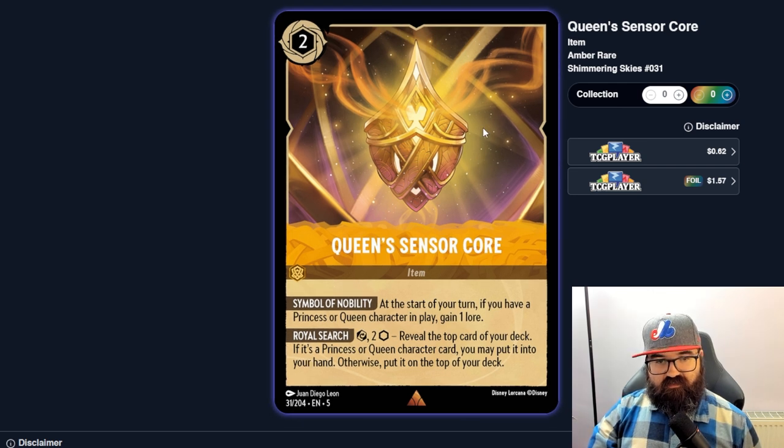Queen Sensor has the core nobility symbol — at the start of your turn, if you have a princess or queen character in play, gain one lore. That seems really good. Royal Search lets you pay ink to reveal the top card of your deck; if it's a princess or queen you can put it in your hand, otherwise on top of your deck. In a deck loaded with princesses or queens, you're essentially gaining one free lore every turn just from having that item on board.